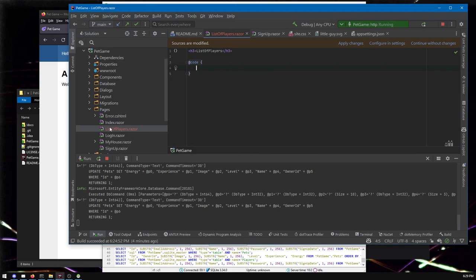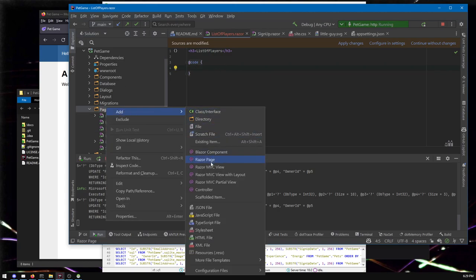You saw that I had an option to make a new page, and you might have different options depending on the particular IDE you use. I'm using Rider, but if you look at the readme on the repository — which I'll link to in the description — there are other IDEs you might use. Visual Studio has a free version, VS Code is very popular. All good options and you'll get different menus.